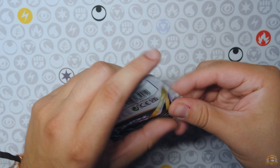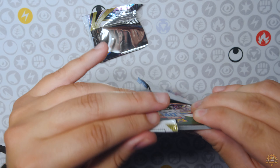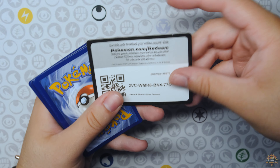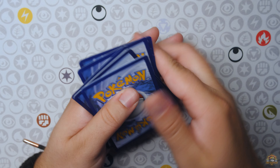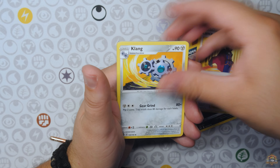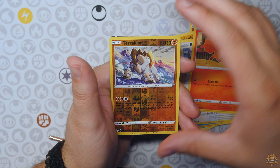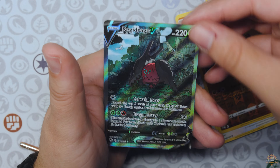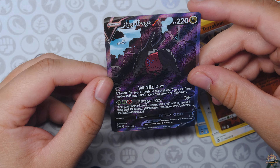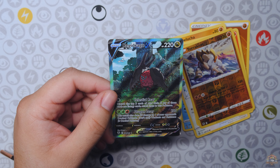All right, Silver Tempest is up right here. Can we pull an Altar? Altar Lugia would be crazy out of these tins. Four from the back — gotta remember for this set. Can we get something nice? Lance Clank, Hawlucha, Relicanth, Rufflet, Vulpix, Terrakion. Yo, we have a Regidrago VSTAR Alternate Art! Oh my gosh, we pulled a Regidrago VSTAR Alternate Art out of Silver Tempest!